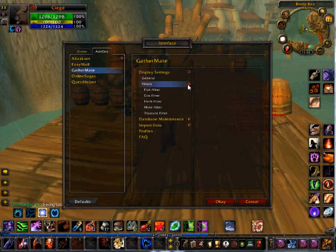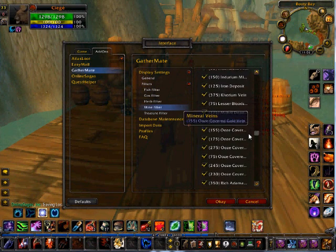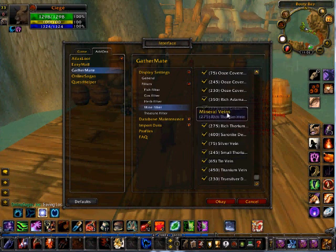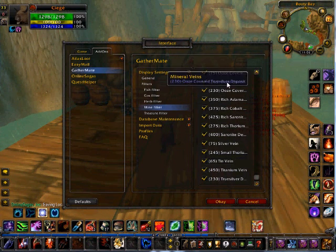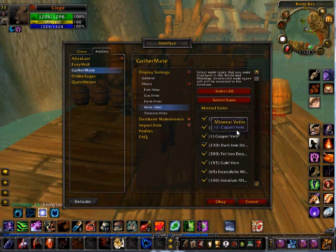That's just your general. And your filters — you can select what to show. Let's go to mine, because that's what I have. It'll put the mines into the filter. That way, if you don't have the mining level, or if you don't want to waste your time looking for them, it won't show them on your map. Just a cool thing, really.